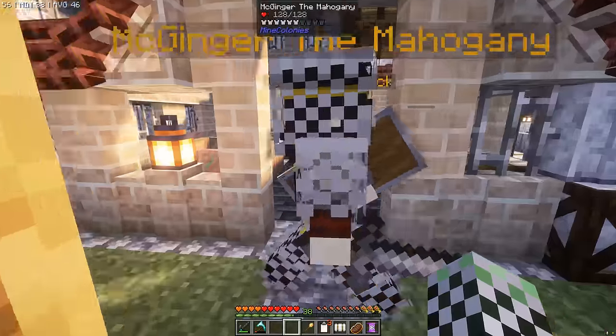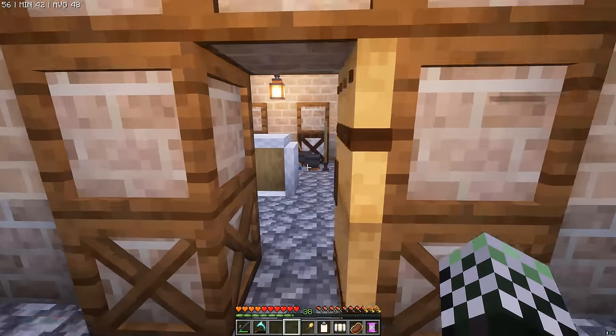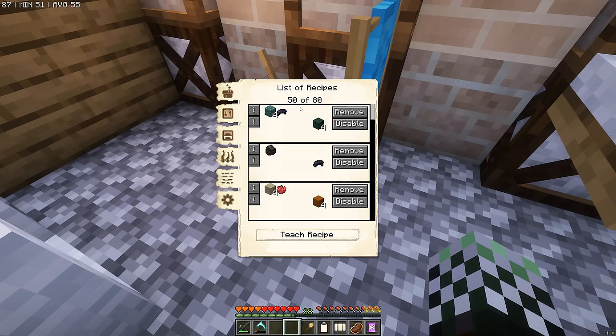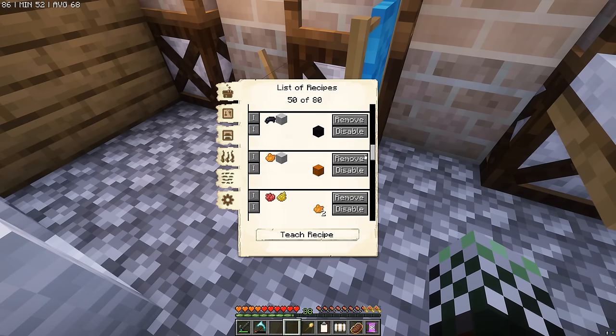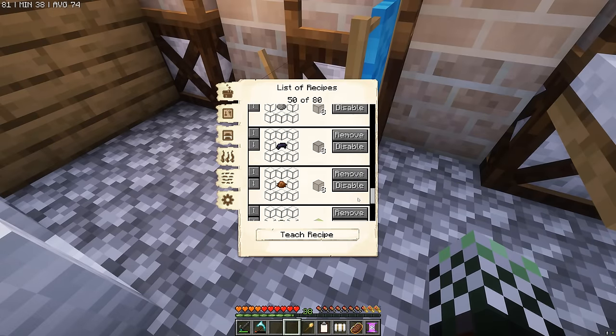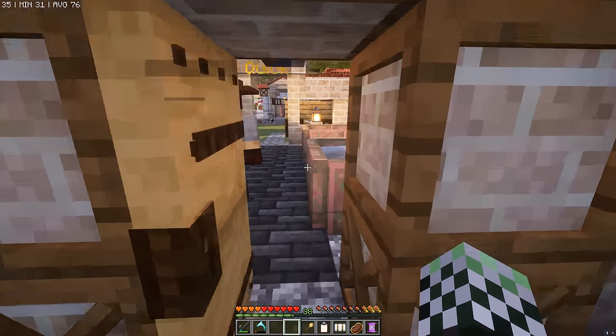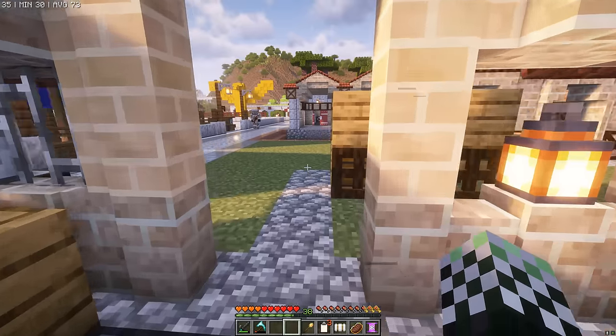Over here we have the Dyer's Hut up to level 3, and this was huge - this basically let us put almost every single dye recipe in here. We're at 50 of 80 recipes at the moment, and basically all of the wool colors, all the different dyes, and all of the stained glass colors are in here now. That's progress! So now let's check out the nether mine.